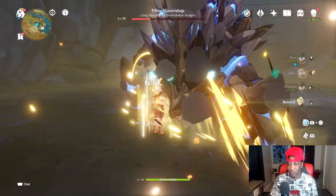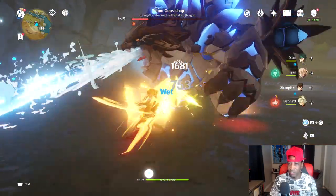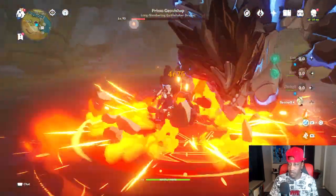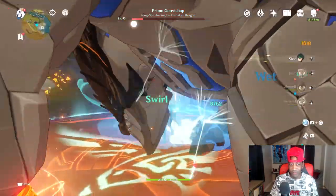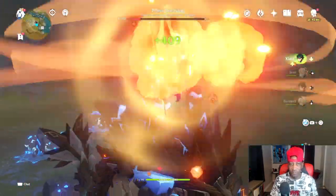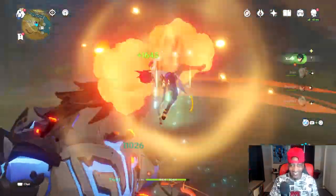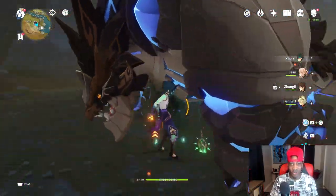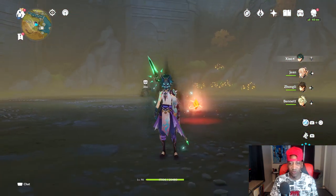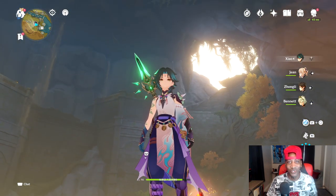We lost a little bit of health, so I'm going to bring that back — this is actually really, really good. We've got Bennett's ult back, we've got Xiao's ult back. Let's go ahead with Bennett, then Jean, and then right back onto Xiao. Let's go, finish this thing off. 27k — just destroyed, no health lost whatsoever. We get health back and we just deal all of the damage. Xiao is such a monster with this team, holy crap.